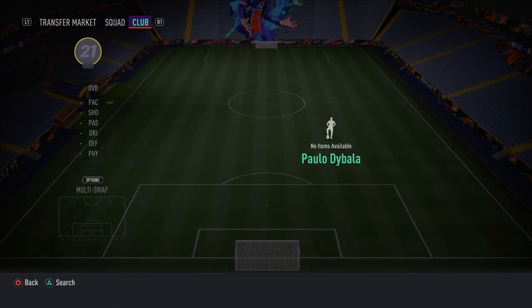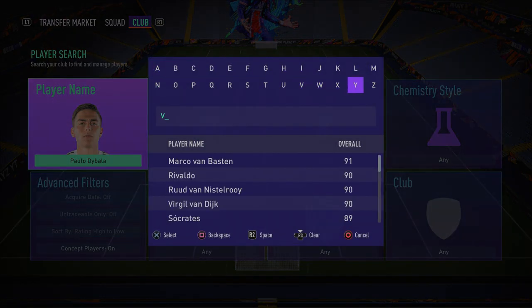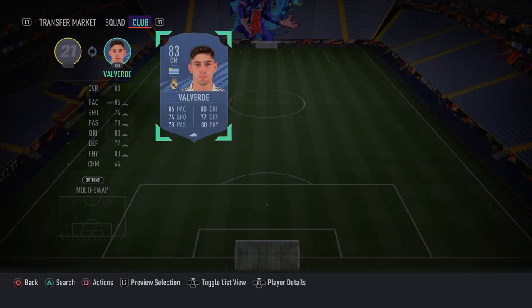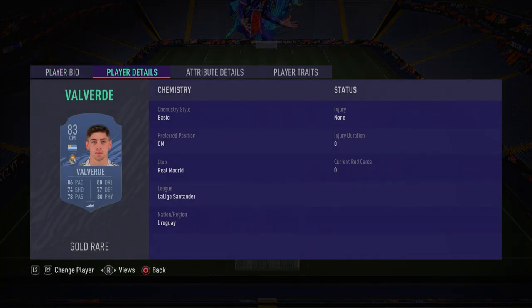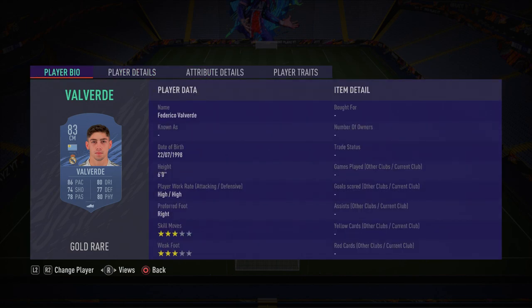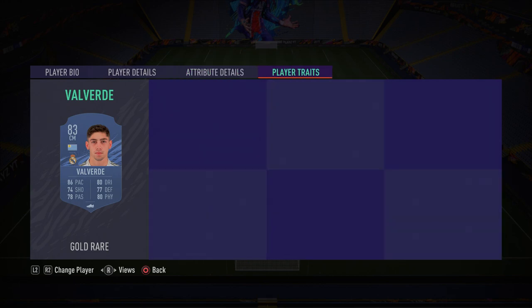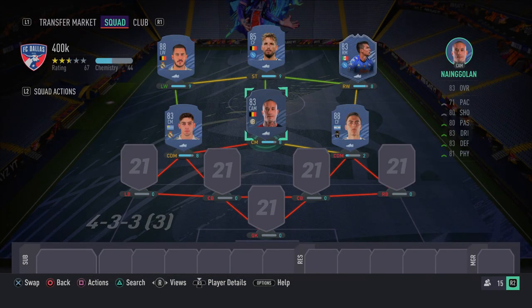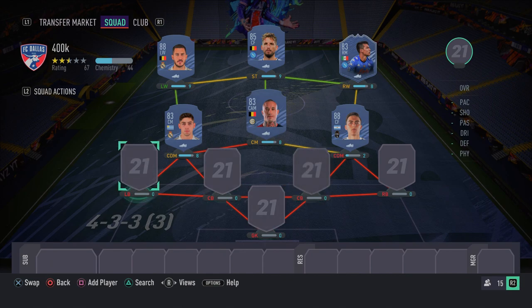In the left CDM spot we have Valverde — another Real Madrid player. A lot of people like this card and I can understand why. He's pacey for a CDM: 89 sprint speed, 82 acceleration. He's so well-rounded with good passing, dribbling, ball control, defending, and forward stats in terms of shot power and finishing. He's also about six foot one, so he's an aerial threat. There are just so many positives about Valverde — you won't regret picking him up.